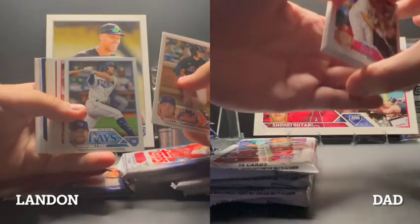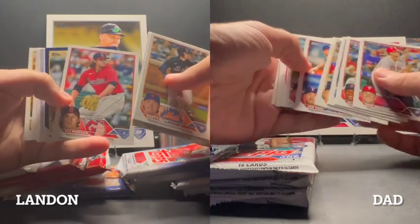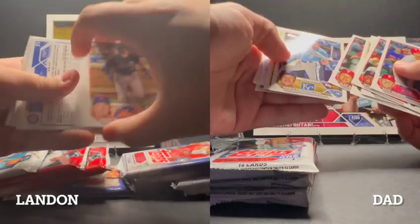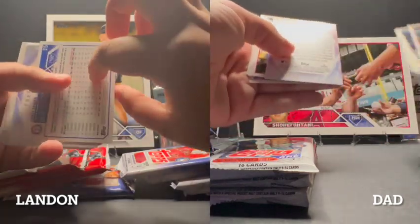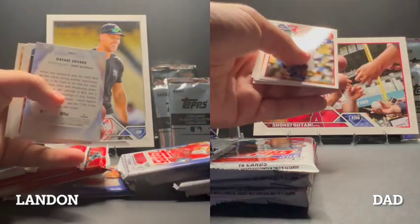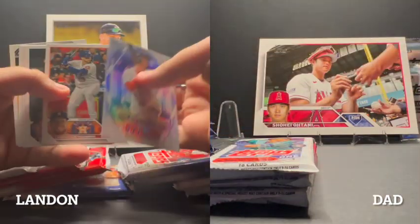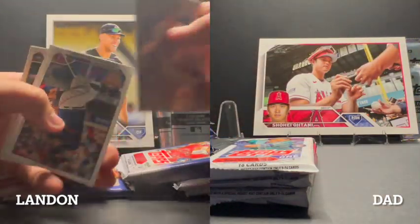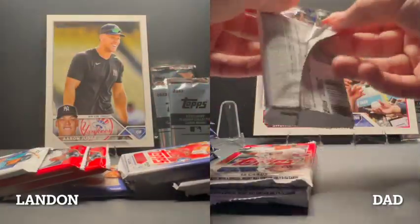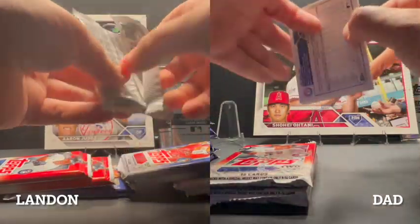Starting on Series 1. In Series 1 it had Adley Rutschman and Gunnar Henderson — those two were in there — and Shohei Ohtani future stars. I got a Corey Seager foil but I'm not going to stop on that one. On to Series 1 pack number two.